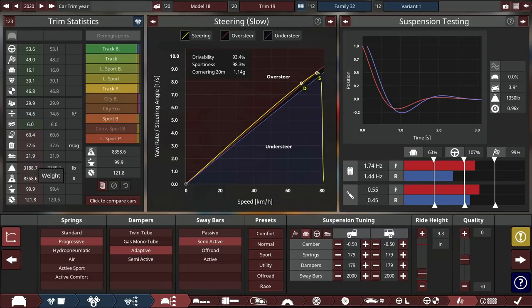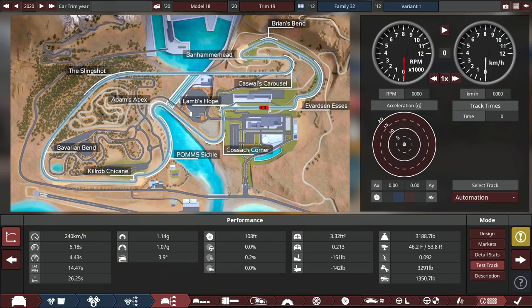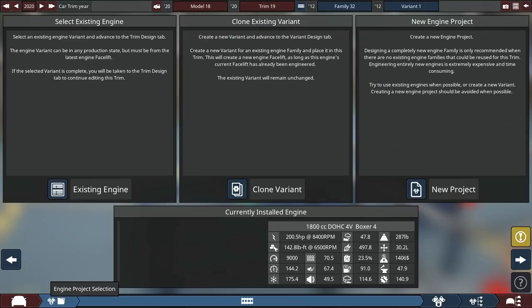Decently fancy suspension, so 37 MPG. It weighs 3,200 pounds, which is quite heavy actually. It costs $30,000, which is a little expensive and a little porky. The weight distribution is quite nice though — it's actually a little rear-biased, which is strange for a front-engine car.